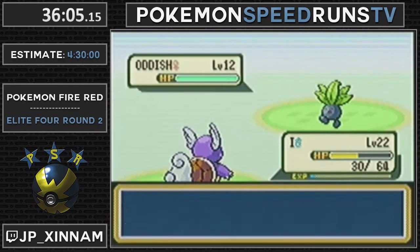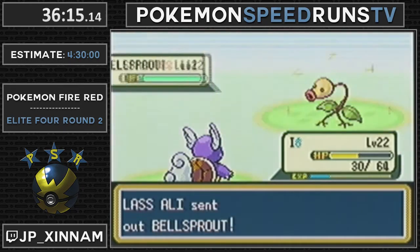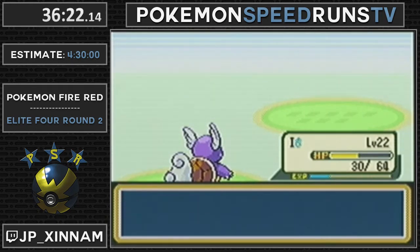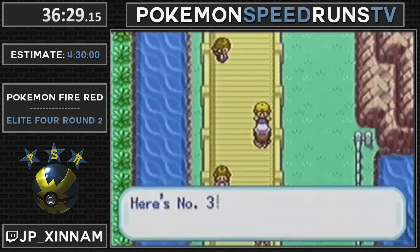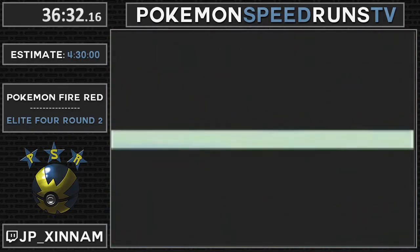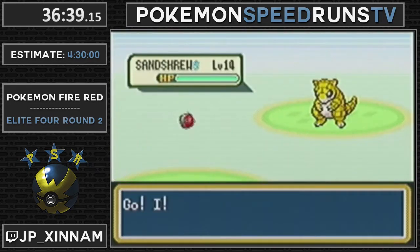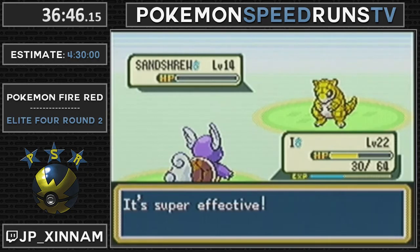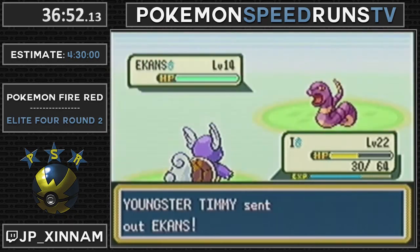Here's the first Oddish that I need to Mega Kick. And then Bellsprout always dies in a Bite. Any percent for this category uses basically the same strat that I'm doing, except it doesn't fight the Hiker to get to level 18 - it just uses two Rare Candies and grabs an extra Ether. That way you don't have to take the Center and restock your Mega Kicks. Shoutouts to the route creator for that Any percent route - he is very, very good.